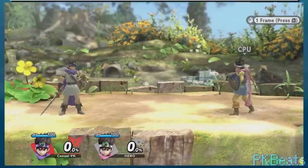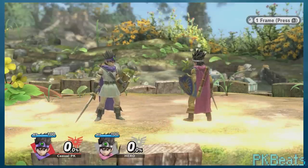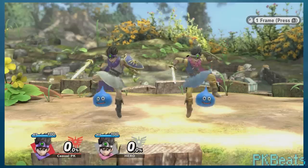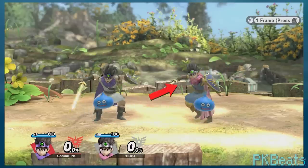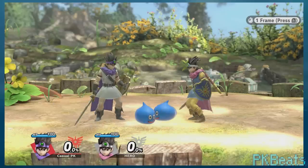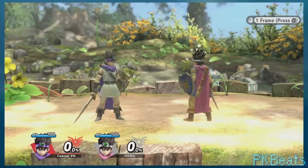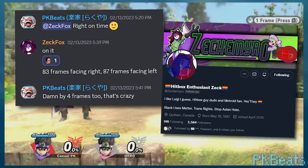Hero's down taunt is faster when he's facing right compared to facing left, if uninterrupted. Hero, like most of the roster, isn't actually mirrored when he faces a different direction, so his back is somewhat to the screen when facing left. Yet the taunt has him face the screen no matter what — so when he's facing right, he's already facing the screen, meaning fewer frames are needed to get from idle to taunt and back to idle. I can't really give you the frame data by buffering a shield input because taunts can be cancelled, so I asked Zekfox for the actual frame data of these animations.